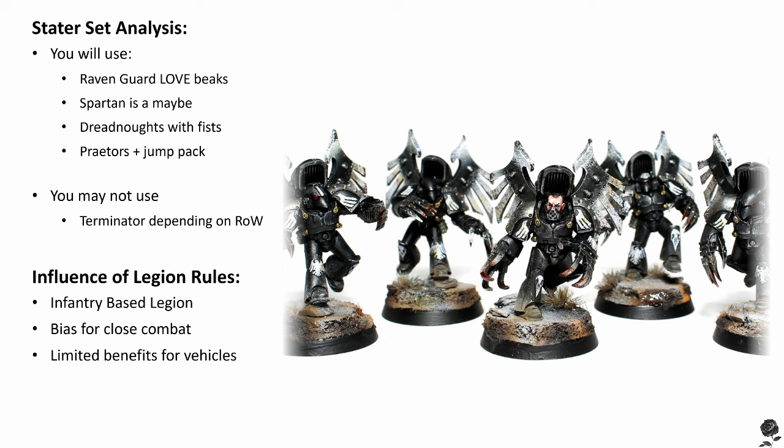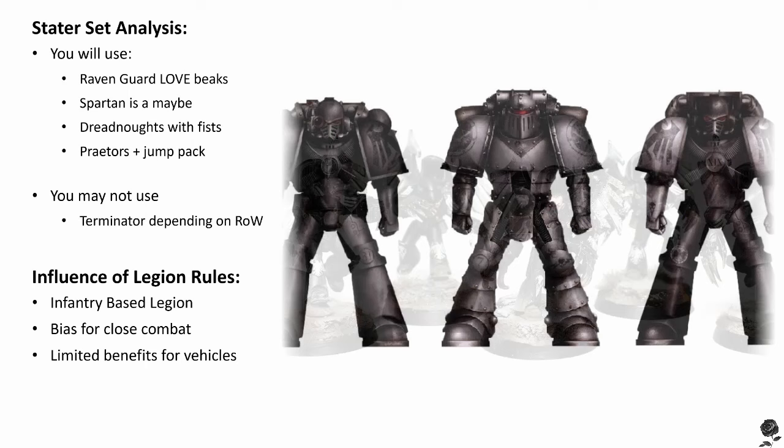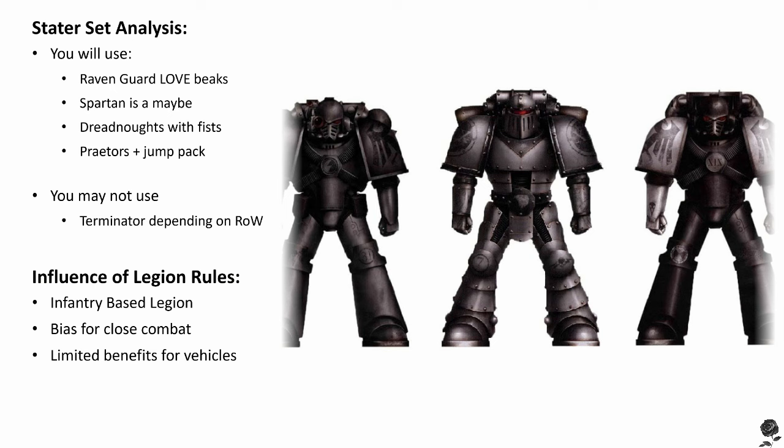So those Tartaros Terminators — I'd be chucking Power Fists on them to take advantage of the Falcon rule if you think they're going to get the charge off. In this way, the Raven Guard naturally benefits an infantry-based army that wants to get close to the enemy, deep-striking where possible, and pushing for combat. Balancing this with some close-range shooting support is definitely viable, as well as Dreadnoughts to back up your infantry, potentially coming down in drop pods so they don't get left behind.